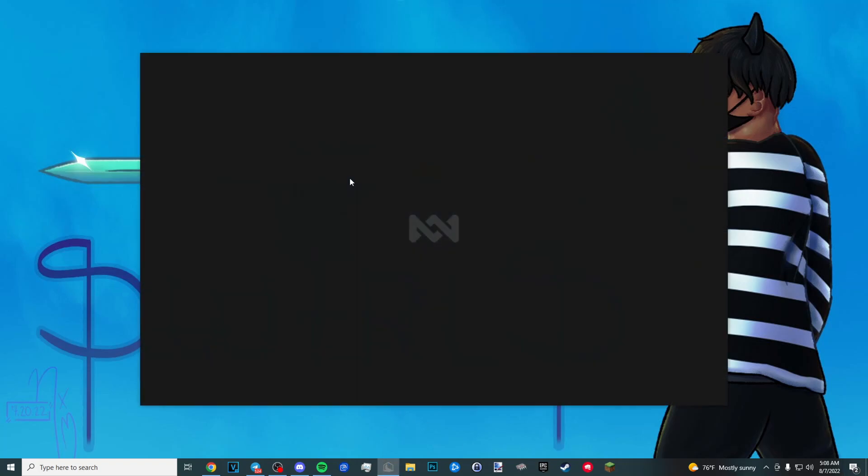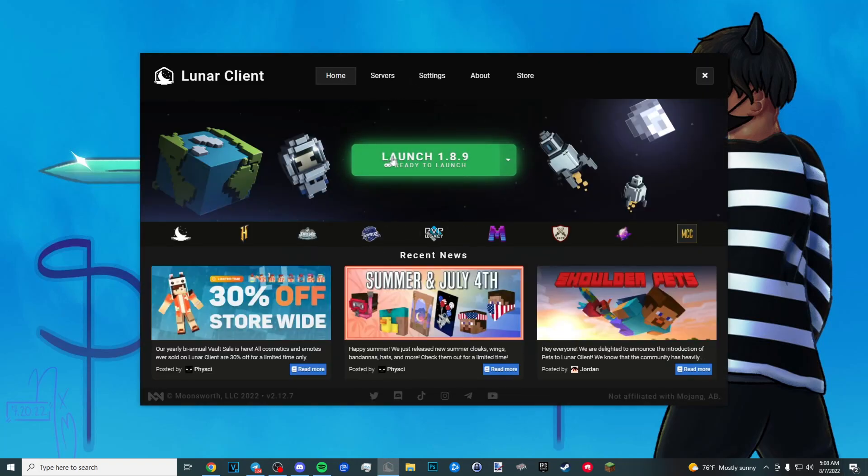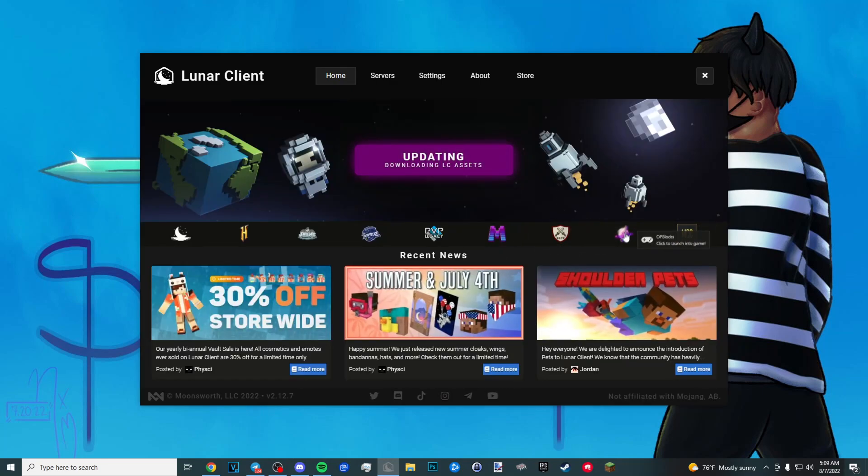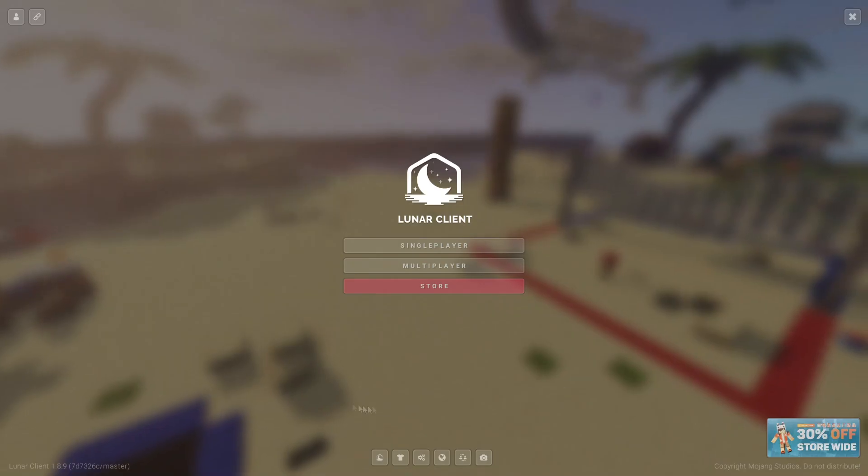I'm going to open my Lunar Client right now. You see this is launch 1.8.9 — this arrow shows you more launcher options, and when you click on 1.8 a lot of people didn't realize these things that say 'modules.' I noticed this and it says 'LunarXForge,' and at first I thought I'd be able to just put my own Forge mods in, so I was still going to put Replay Mod in anyways. Let me open this up and show you what it looks like.